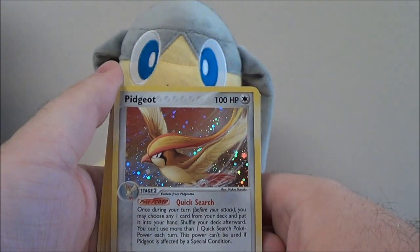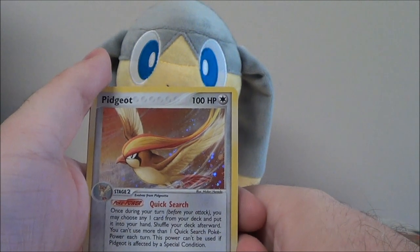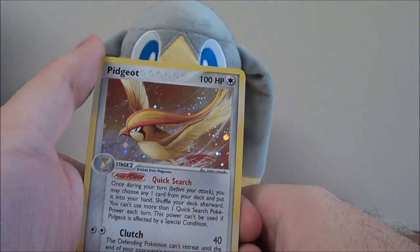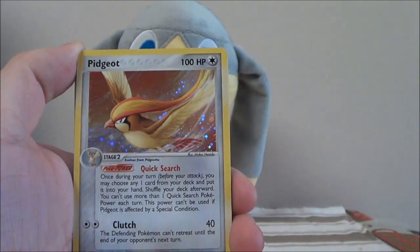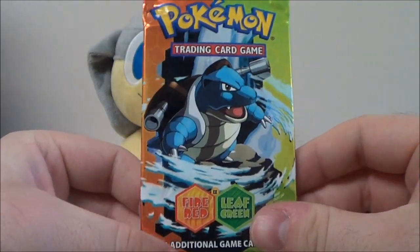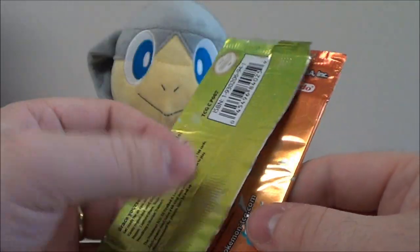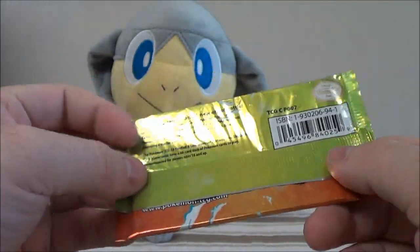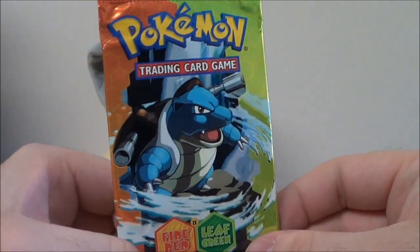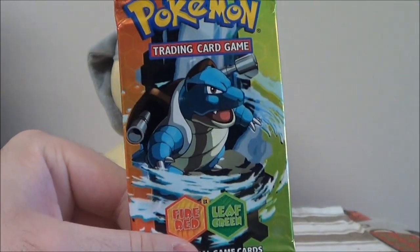Anyway, that does it for this video. Thanks everyone for voting that I open up this pack. Tomorrow I'll be opening up Team Rocket, and the day after that I'll be opening up EX Deoxys. Thanks once again. Let's show off the pack art again — beautiful Blastoise art. Just in case you want to know what it looks like on the back, it's just basic colors. There's nothing really good on it; the big thing is the art. That does it for this video — thanks everyone for watching and stay tuned for more.